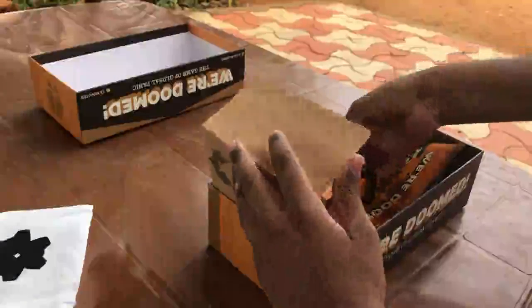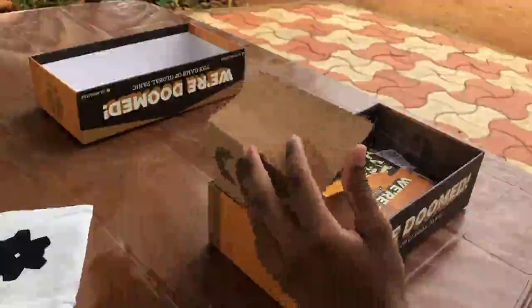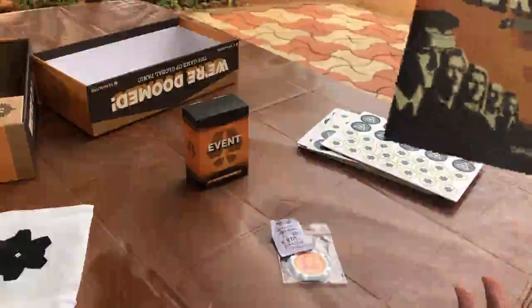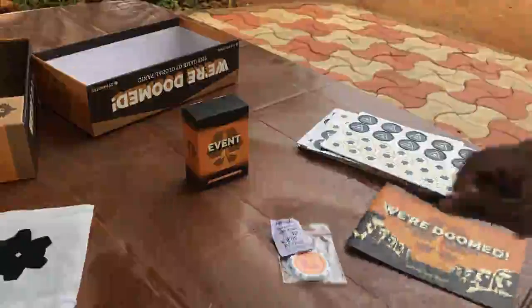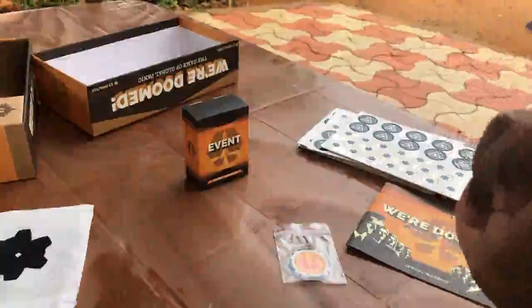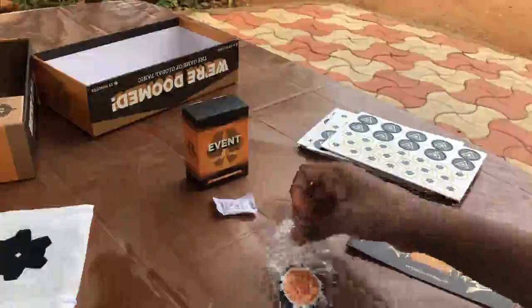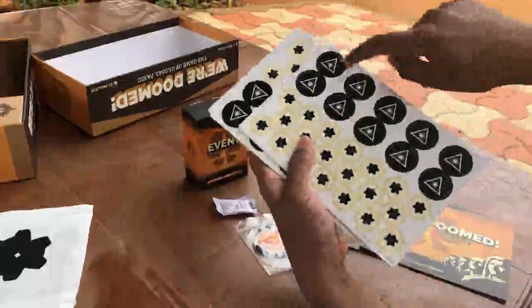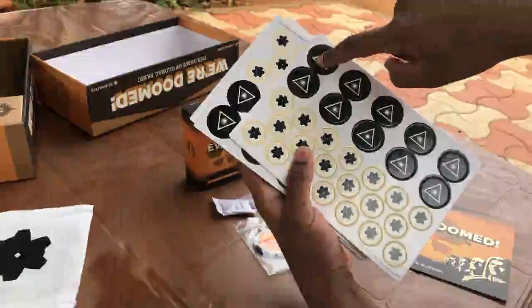We also have some stands to hold the different cards. Let me arrange everything now. We get a rulebook, a small silica bag, and a first player coin.